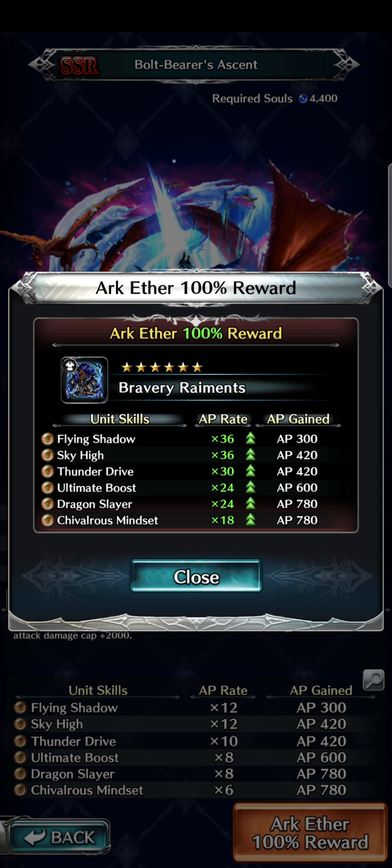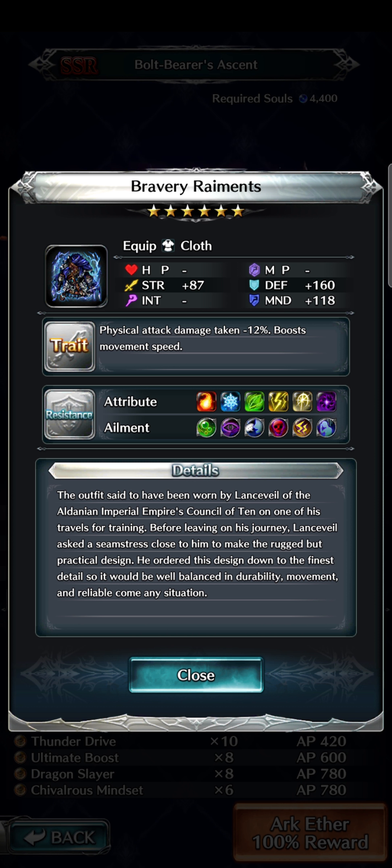The arc ether reward is the Bravery Raiment — a cloth with strength 87, defense 160, mind 118, physical attack damage taken minus 12, and boost movement speed. Nothing to get super excited about, but a cloth giving strength is always decent, and having defense and mind above triple digits is a good sign. It's a solid piece of cloth — not broken, but not bad either. Good if you don't have the God Forge cloth or similar top-tier options.